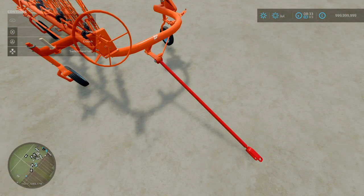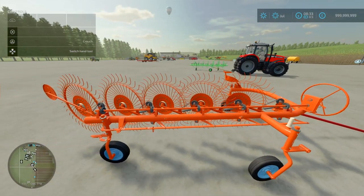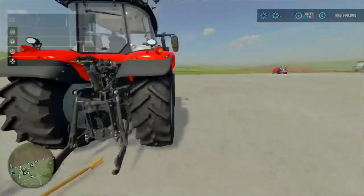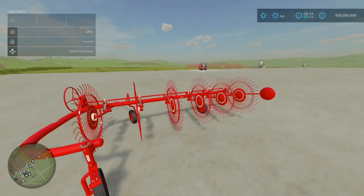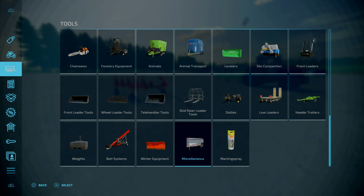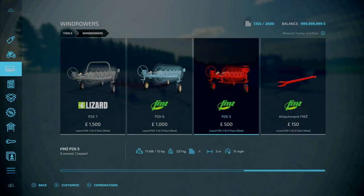In terms of slot counts, that is 5 slots for the rakers and tedders, and 2 slots for the attachers. It comes in 3, 3.5, and 4 metre working widths. You'll find this under your tools, under wind rollers, and you've got your PZKs here. The branding — the PZK 7-star is one brand, while these are Finca or French leather branded, which is a licensed mod seen in FS19 and FS22. Costs are 500 for the 3.5 metres, a grand for the 3 metres, and one and a half grand for the 4 metres.